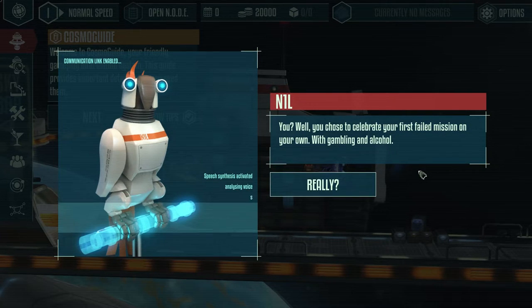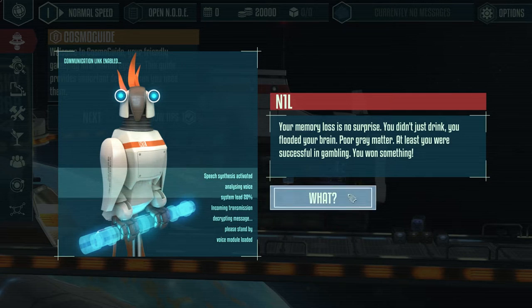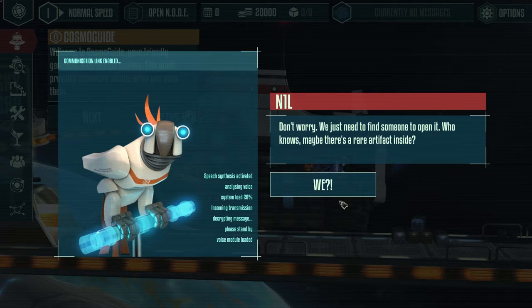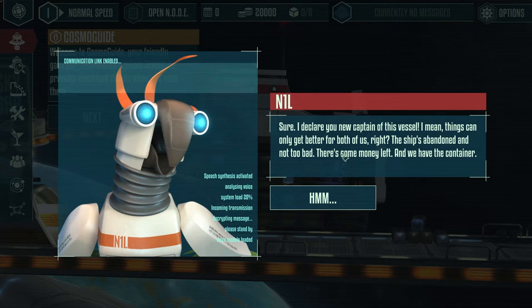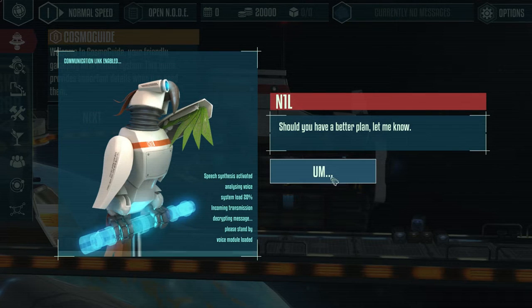What about me? Well, you chose to celebrate your first failed mission with gambling and alcohol - your memory loss is no surprise. You flooded your brain. At least you were successful in gambling and you won something: a peculiar metal box, locked and sealed, no clues as to what it contains. We just need to find someone to open it - maybe there's a rare artifact inside. I declare you the new captain of this vessel. Things can only get better, right?